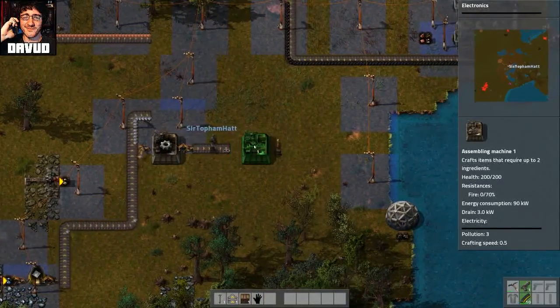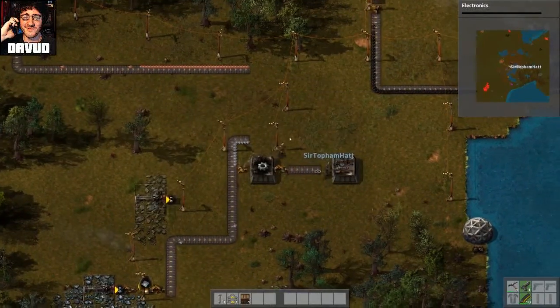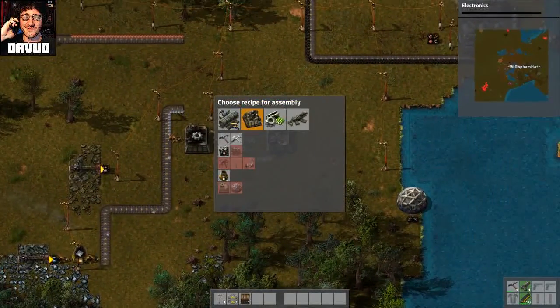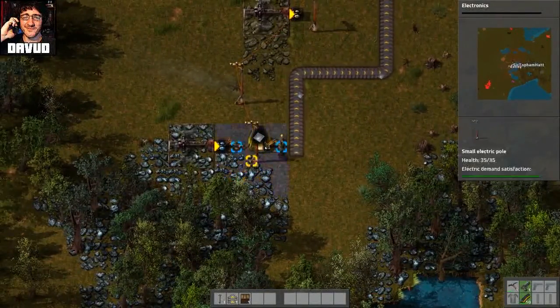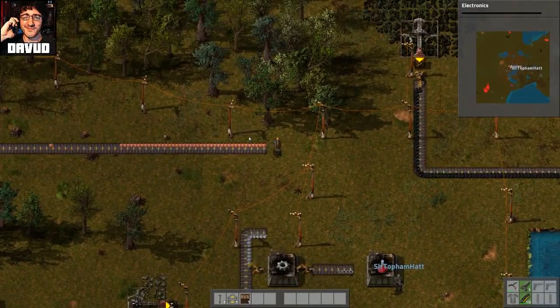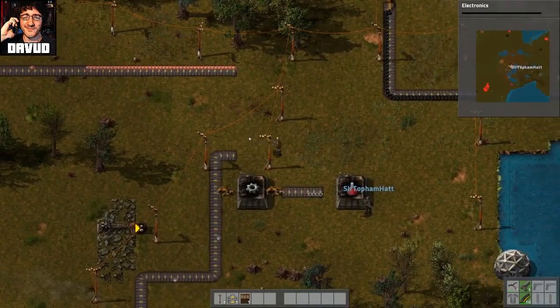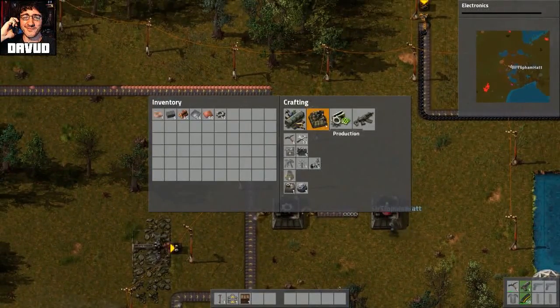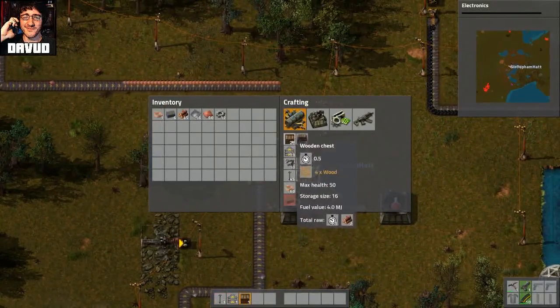He's trying to trick me. Can you choose the red science packs? They're somewhere in there. They look like a little science vial. It's science? It's copper plate. Copper plate and iron gear wheel. And can you also wire it up to the electricity?